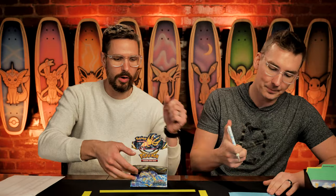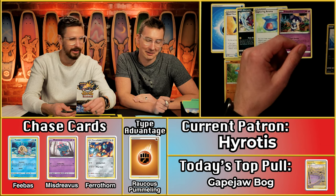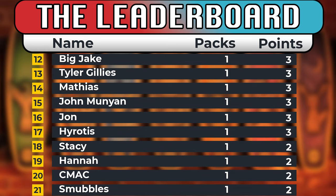Now to our final pack of the day — Hyrotis. We had a good strong start to the day with Matt Cox. Teardrop energy. The Carbink, Morpeko, Capturing Aroma, Fanp. And the Mischievous scores — they're one of our common chase cards. The Glalie does not, and the Froslass. Matt Cox escapes round one as the leader with eight points, fending off a few seven-point players as well.